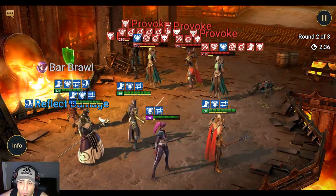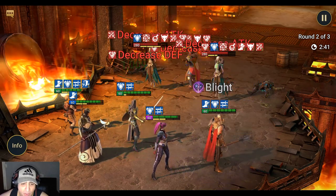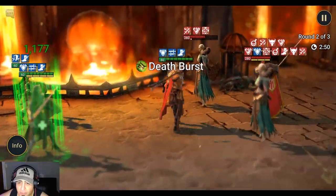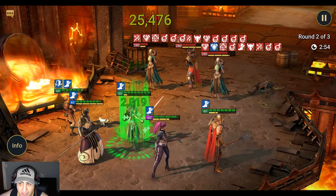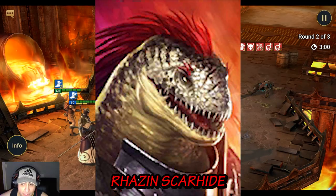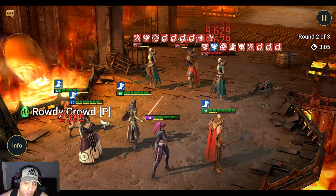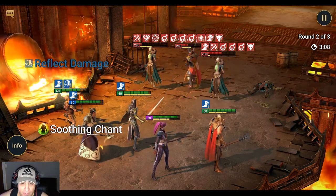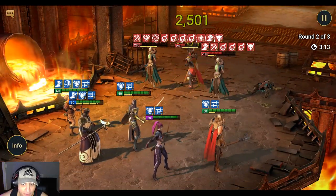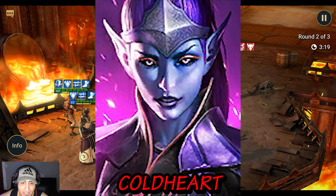The multi-hitters I'm using include Tomb Lord — he has turn meter manipulation, a triple hit, poisons, and an AOE decrease attack and decrease defense. He won't be easy to obtain, so a great replacement is Rosin, who can be obtained via a permanent fusion. Rosin has turn meter manipulation, a triple hit, and can place Weakened and Decreased Defense on the Fire Knight, allowing you to deal more damage. Technically Rosin is free-to-play and a lot of players have him by now.